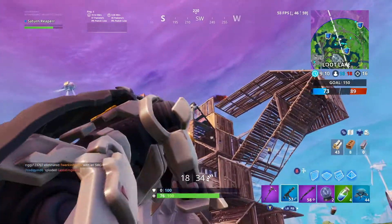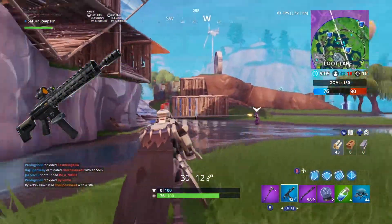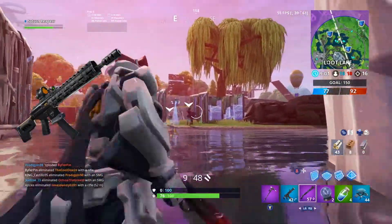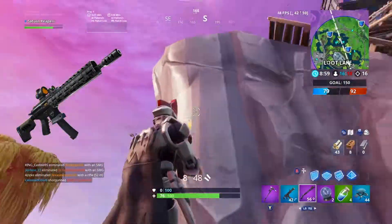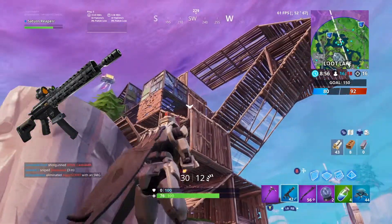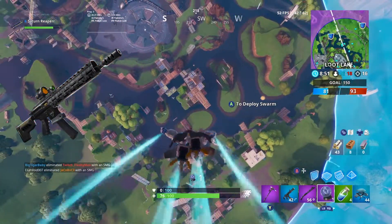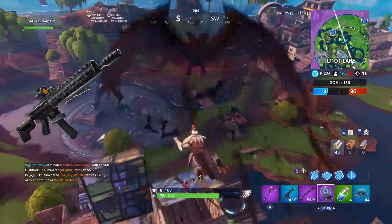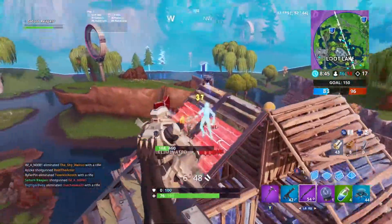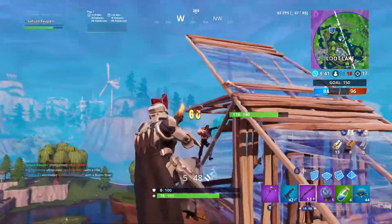The tactical assault rifle is the only weapon we know is coming soon, and we're assuming it will come out next week, which makes sense as they reintroduce the loot pool. Sometimes I wish they would completely redo the loot pool entirely. On the note of weapons coming back, I think the heavy shotgun is likely to return this season — it really fits the futuristic feel alongside the tactical assault rifle, and it definitely has a place here.